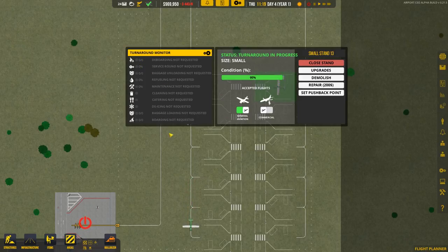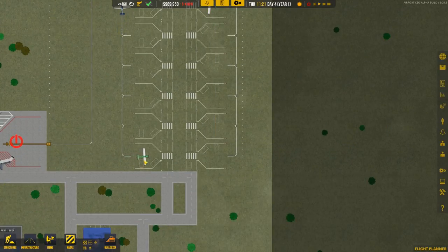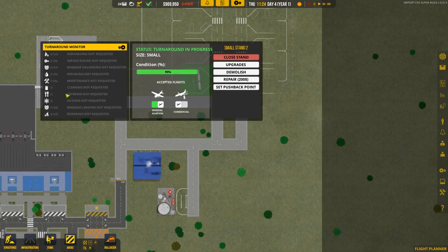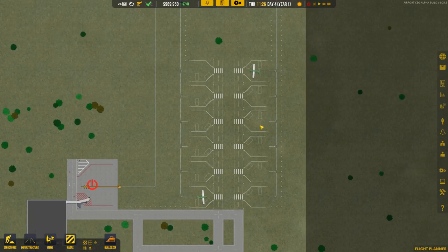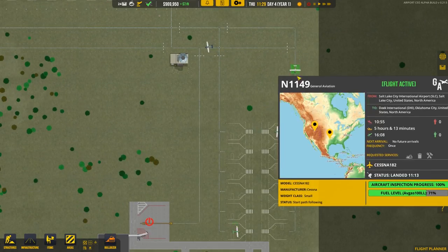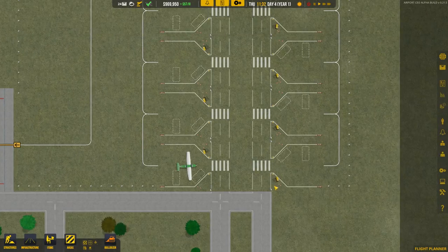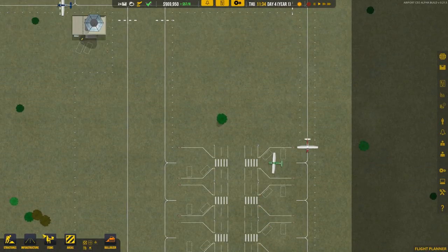This guy is just sitting here — he's not actually requesting anything. This plane doesn't need anything from us; he just wanted to park. This plane is also not requesting anything, so they're just going to sit there, park, and take a break. Eventually we'll have a plane come in that actually needs some fuel and will request avgas, and that's when our trucks will go to work.